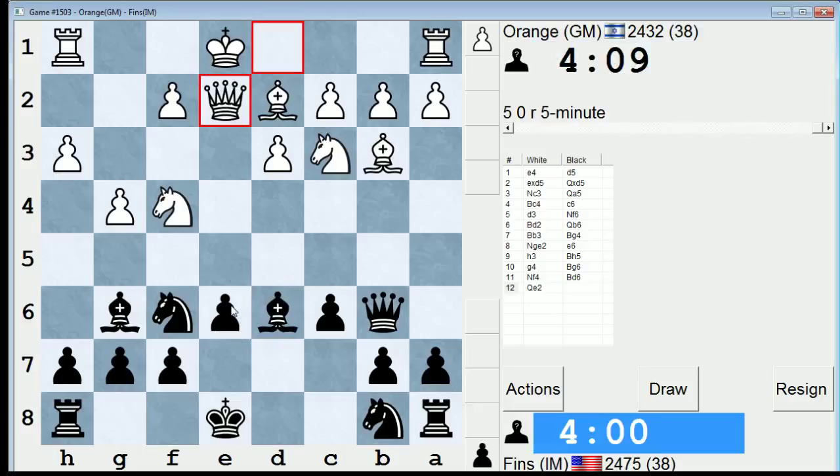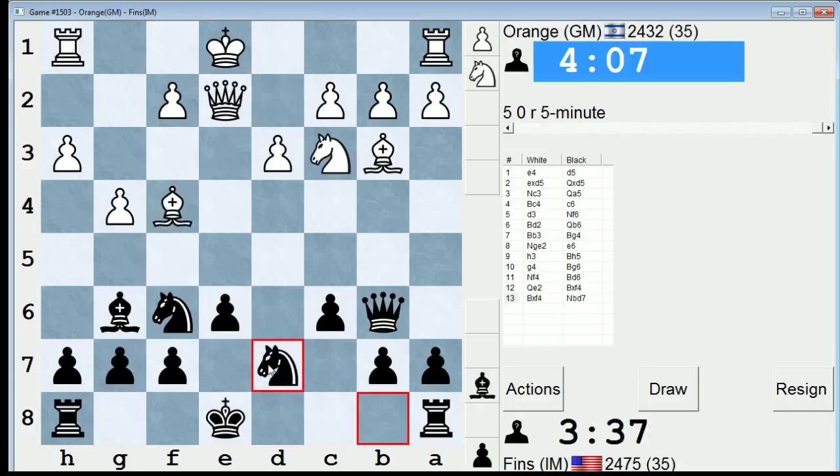Maybe he's gearing up for an attack on this square. I might just take and get rid of his knight, but losing my dark square bishop would be somewhat of a shame. Might be the safest thing to do, though. Yeah, let's do that. I just want to be able to develop without having to worry about either h4 or a sacrifice on e6 so much.